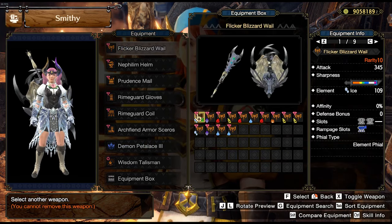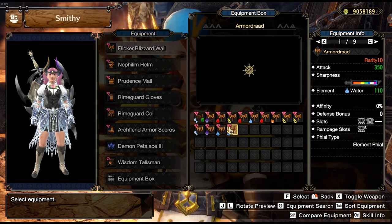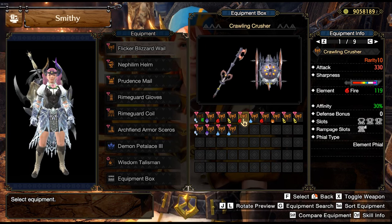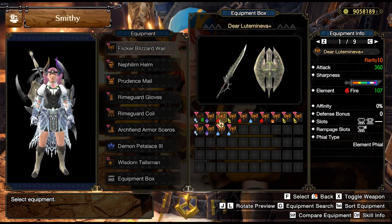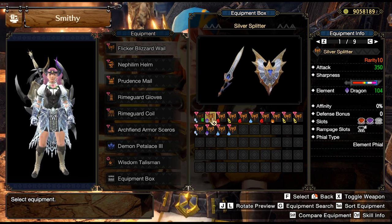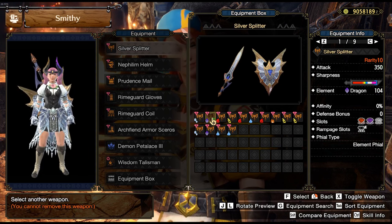As for the weapon choices for each element: you have Aurora Sonderkant for ice, the fish for water, Narwha for thunder, and with fire you could either go Ragnar for no Hellsbane or Wrathian with Hellsbane, depending on the matchup. For Dragon you would use Primordial Malzeno with this set.